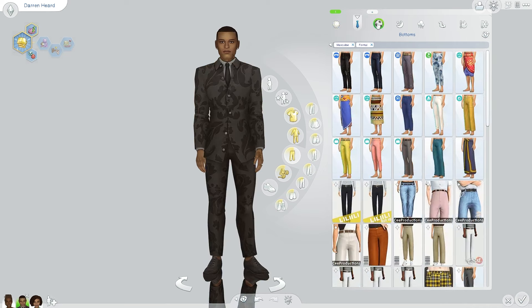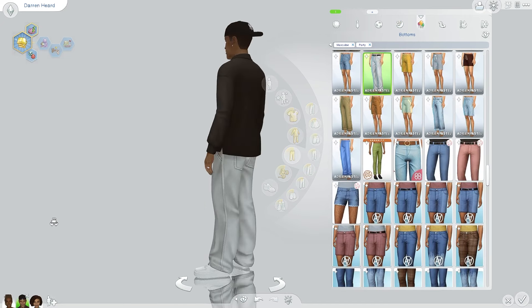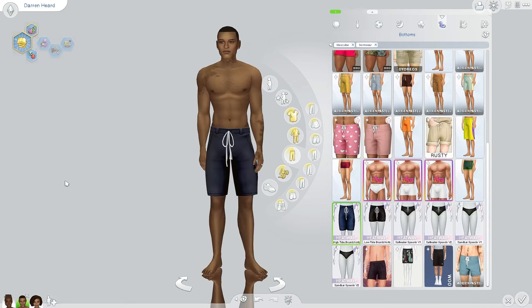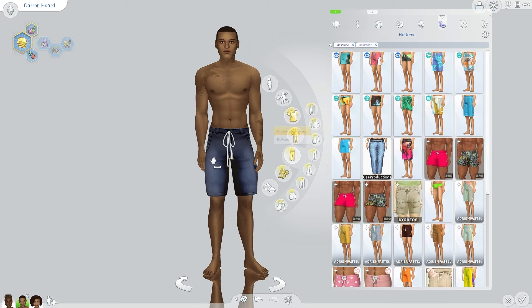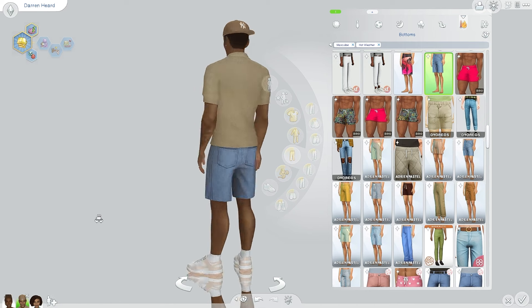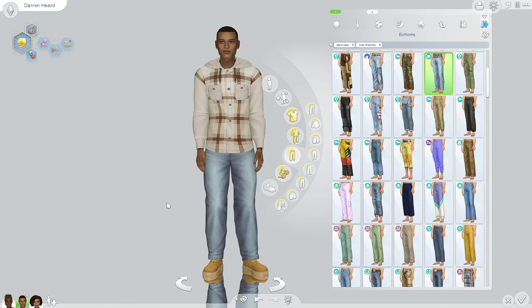This is his athletic, sleepwear, and party outfit. I really have a tendency to pick one color and use it throughout all the outfits, so I was trying to stray away from that and mix it up. His swimwear is custom content. This is his hot weather wear — his shoes don't match but I'll fix it — and this is his cold weather wear. He loves wearing his ring, he loves his wife.